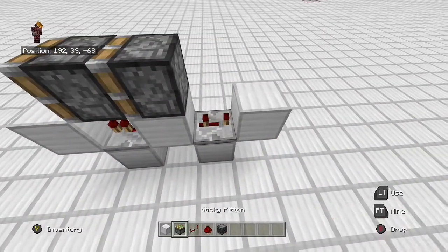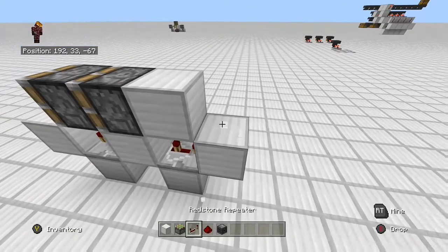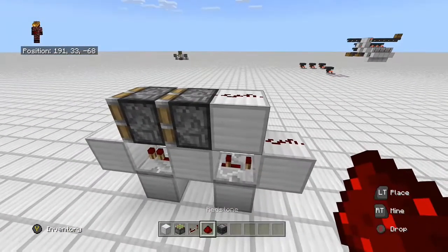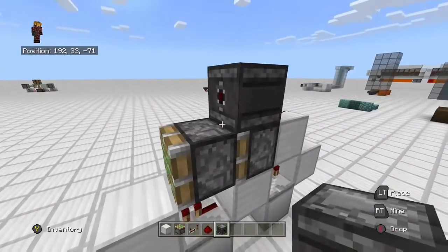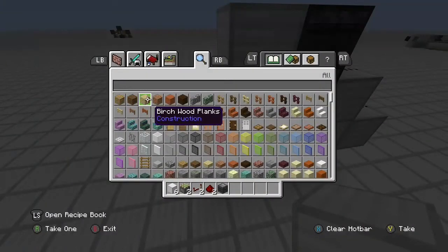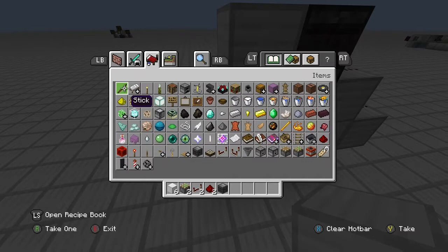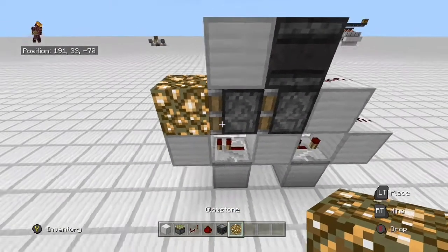Out the back we place another repeater on a three-tick delay. Then we need to put a block above the redstone repeater, and our two pieces of dust go here and here. Get our observer and place it here, and then our last solid block will be placed here — and that's it.